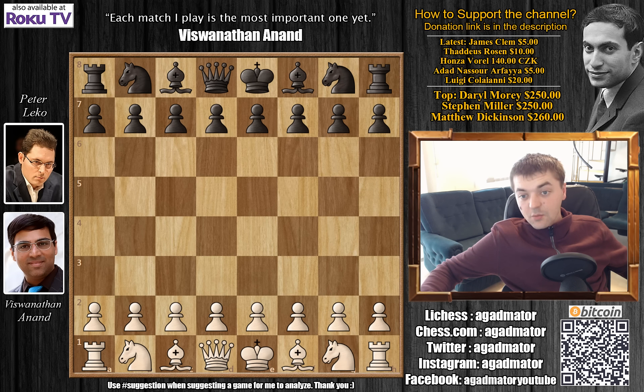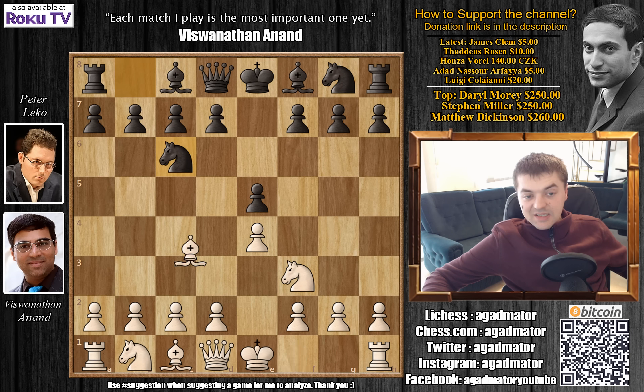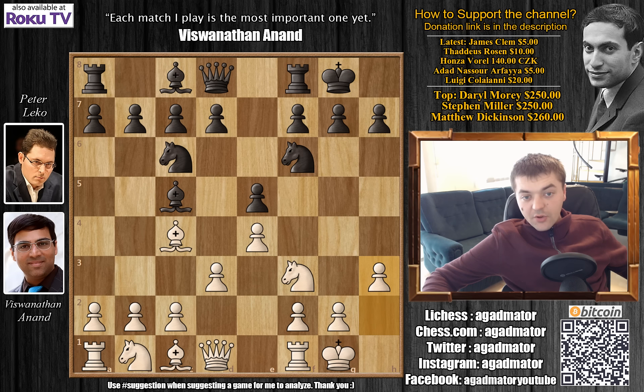Anand has the white pieces and again we have e4 — a lot of e4s in this World Rapid Championship. Leko goes for e5, knight to f3, knight c6, and bishop to c4: the Italian Game. Bishop to c5, castles, knight to f6, d3, castles, h3, d6 — this is all standard theory.